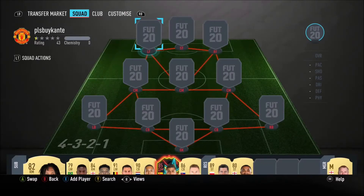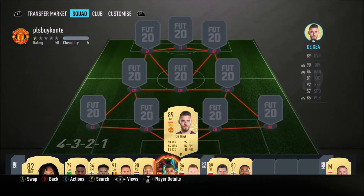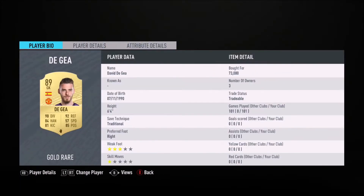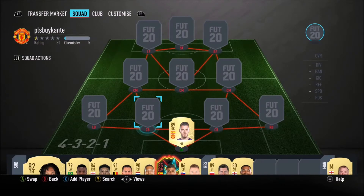Hey guys, I wanted to show you my 1 million coin EPL squad. In net, the one and only David De Gea — what a goalkeeper. One of the issues in this game is there are too many rebound goals, so having a good goalkeeper is vital.